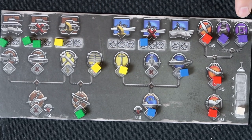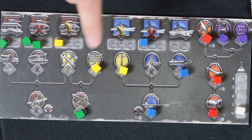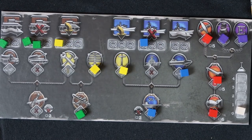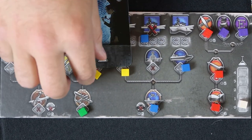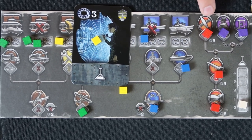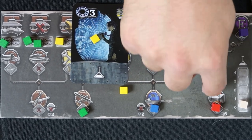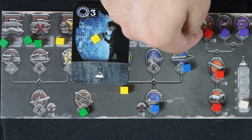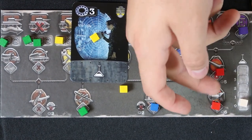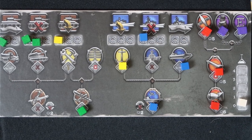Radar and the enigma machine — technically espionage — are one-use-per-year items. When you research these, you take the cube and place it on the research card. The radar reduces the effect of enemy rockets by one. Each tier of rocket escalates: a basic rocket makes you discard one card, the next makes you discard two, and the nuclear bomb makes you discard three cards. Discarding three cards is obviously a very powerful effect since this is a card-based war game.